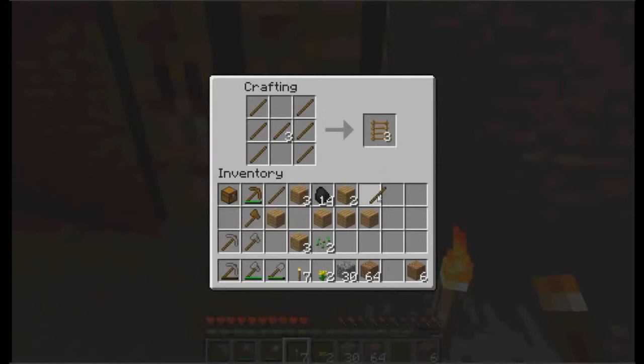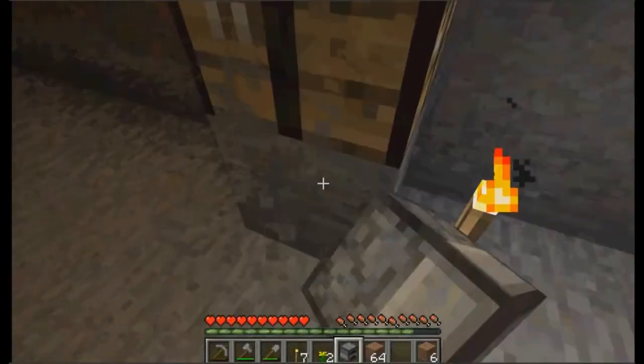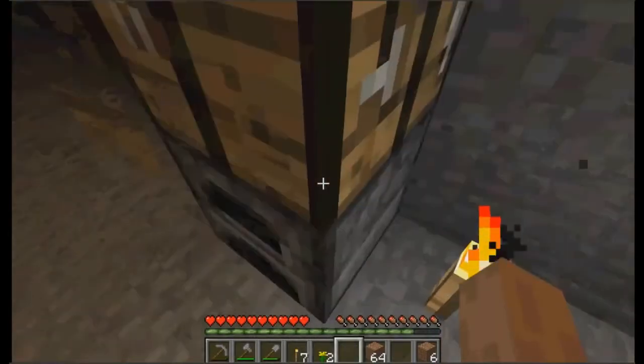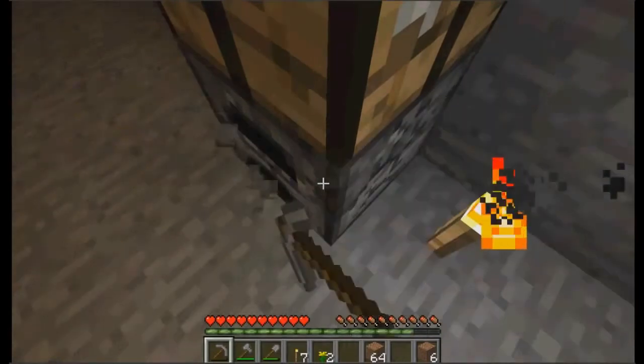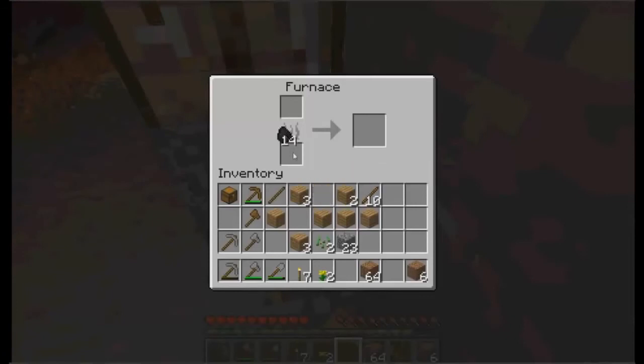Oh yeah — ladders are a capital H shape made with sticks. An iron door is made out of iron but you cannot open an iron door with anything but a lever, a button, or redstone. A furnace is made with cobblestone like this — you don't have to have two there, but there's a furnace. Let's make one. Put my furnace down here. Put coal in the bottom — one coal, you can put however many you want — then at the top, this is used to cook food and to smelt ore, such as iron ore.